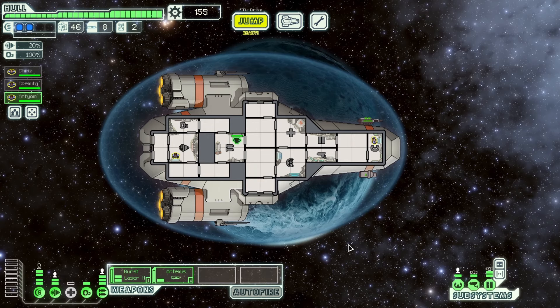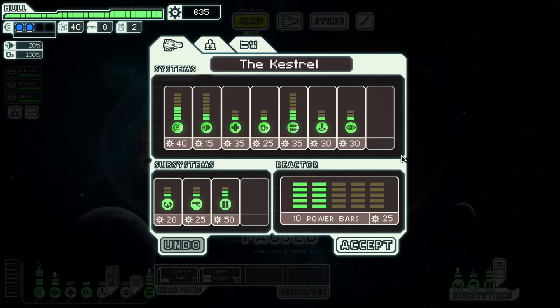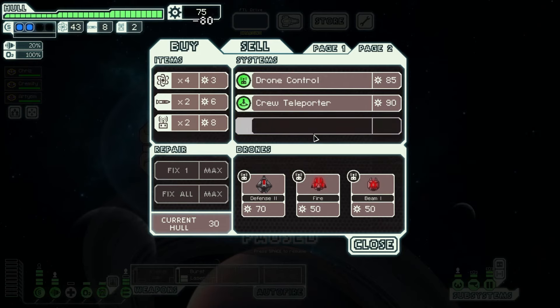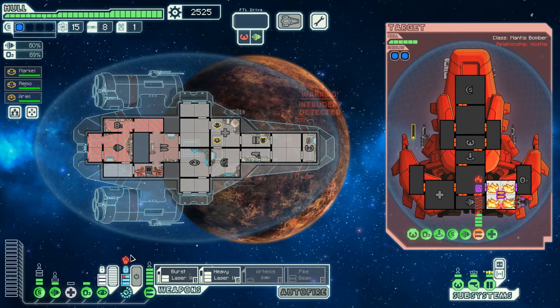Tip number sixteen: systems win games. In the system upgrade screen on the Kestrel, there are three empty slots on the right-hand side — that's where your special systems go, and all three slots should always be filled by the end of the game. If you get to sector 8 with a gap, you're doing something wrong. Without advanced edition you'll always have cloaking, teleporter, and drone control. With advanced edition on you can also choose hacking or mind control. Hacking and cloaking are the strongest, but the important thing is having systems — don't wait until sector 6 to buy your first system.